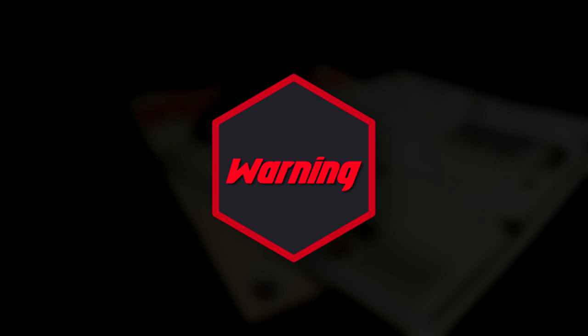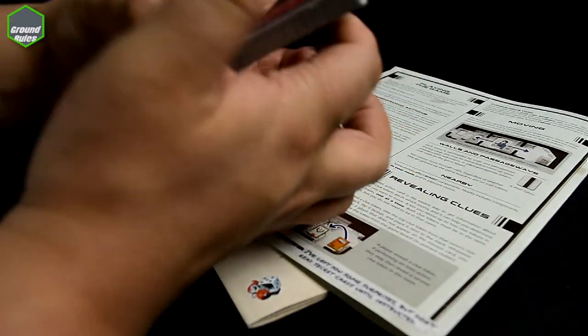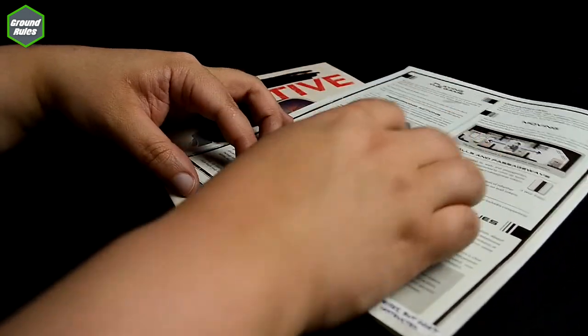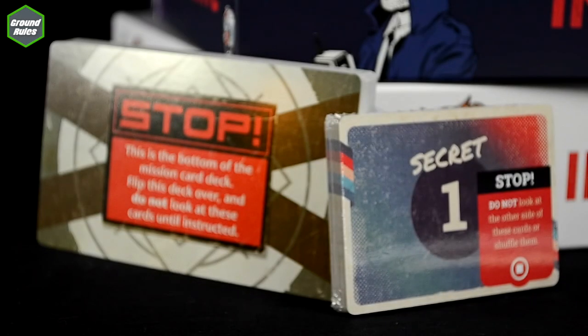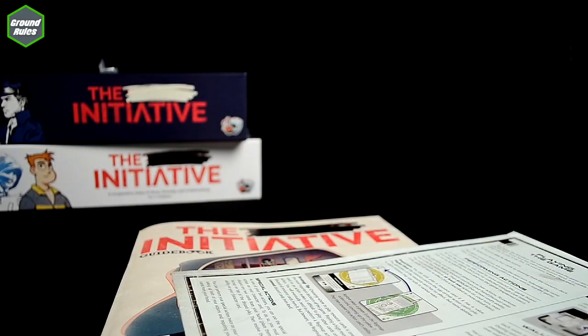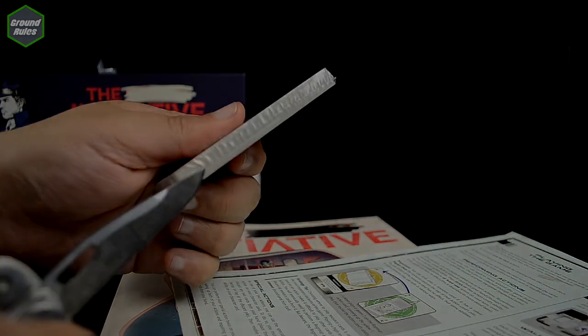The Decks. When you first open the box, you'll be tempted to rip open all of the decks and start placing them in bags — like we all do. But hold off for just a second. These two decks contain cards with game-ruining secrets printed on them, so when you tear into those, just make sure not to shuffle them or look at their faces.